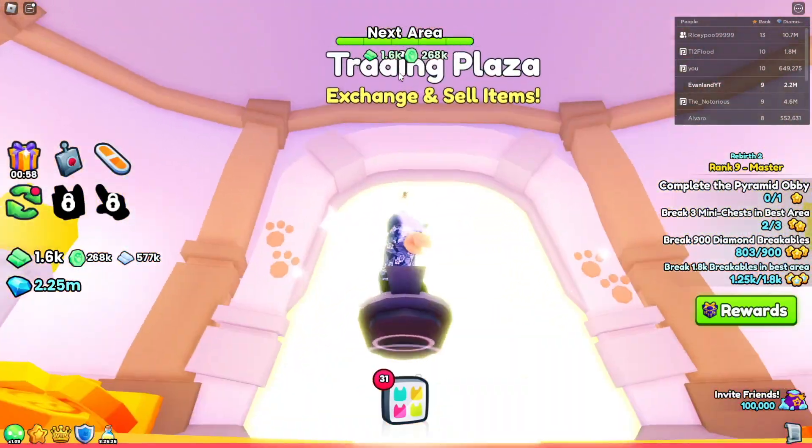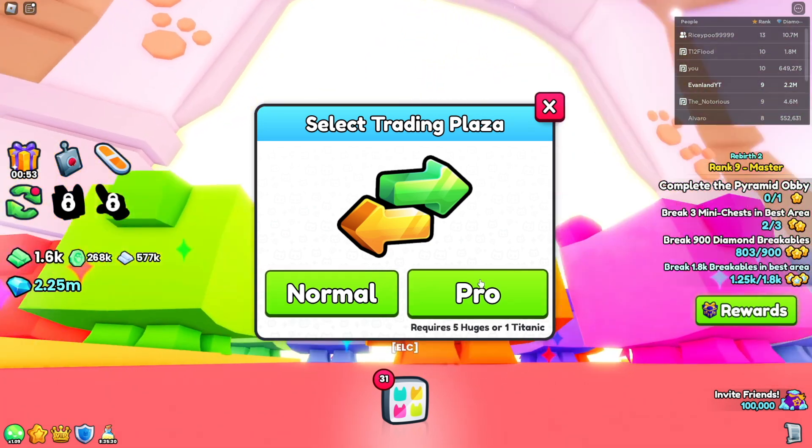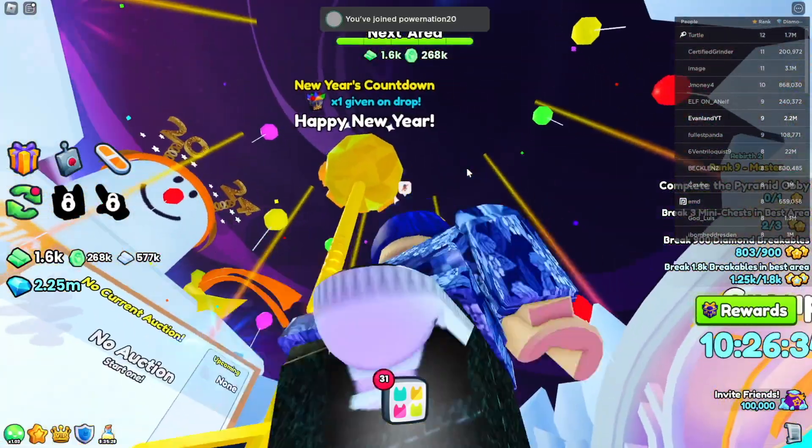If you go all the way down you'll see the trading plaza. The pro one works too, but I'm gonna head over to the normal one. Then right smack in the middle is a happy new year ball.